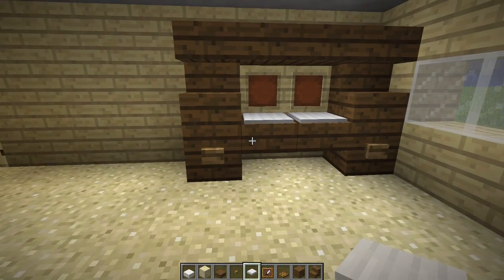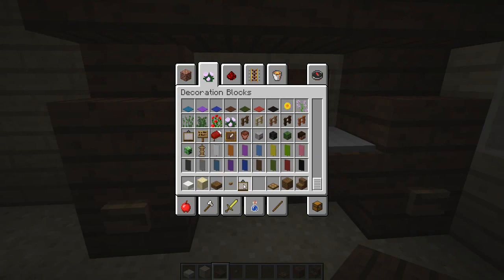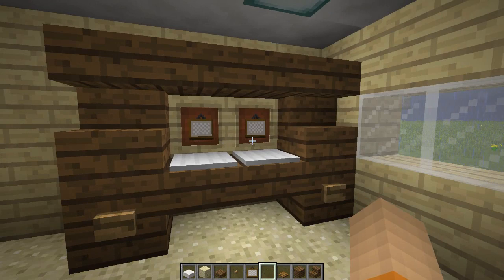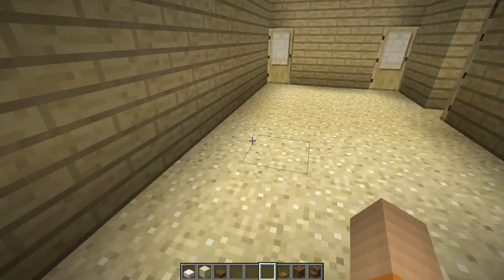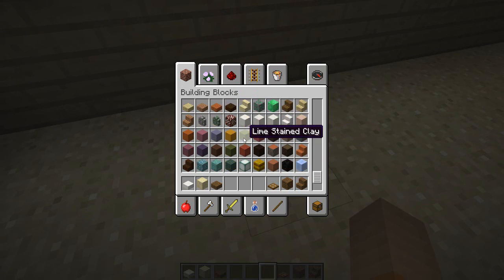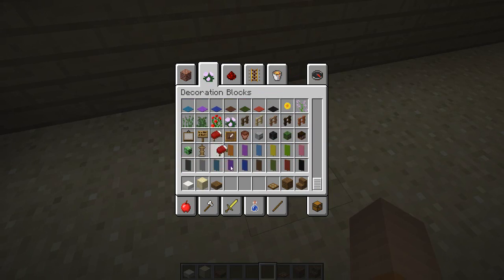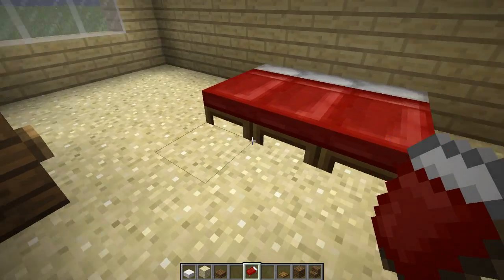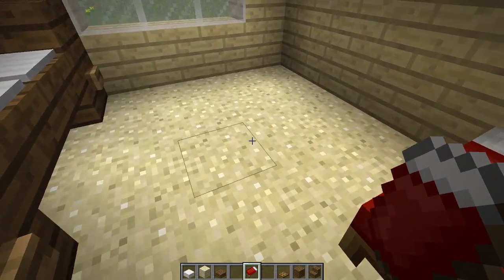We'll put in the frame — like a painting or whatever. It's fine, it's beautiful. So then we need a bed. Oh yeah, bed is here — there it is. And his bed's gonna come out like this. He's gonna have like a huge bed.